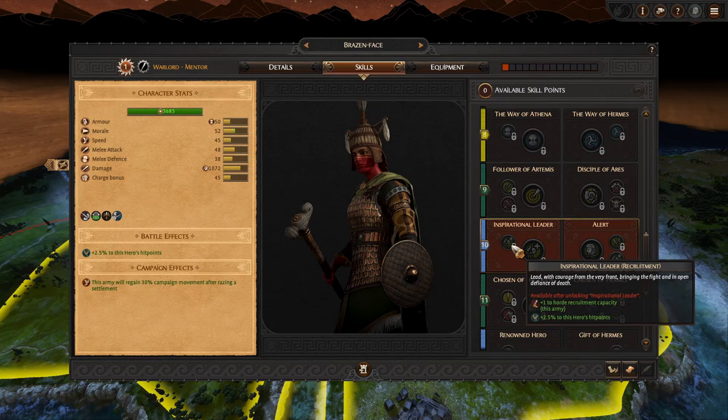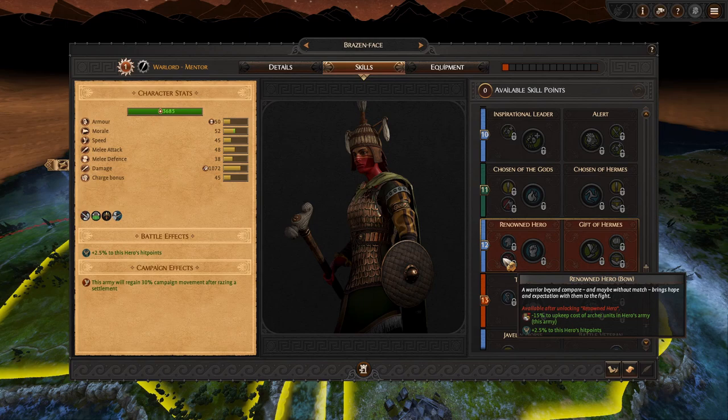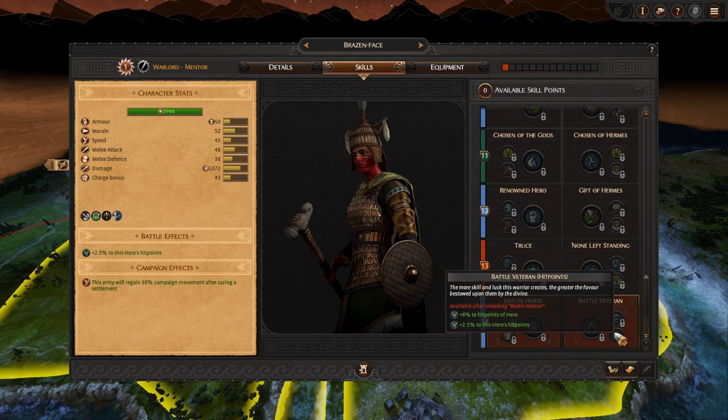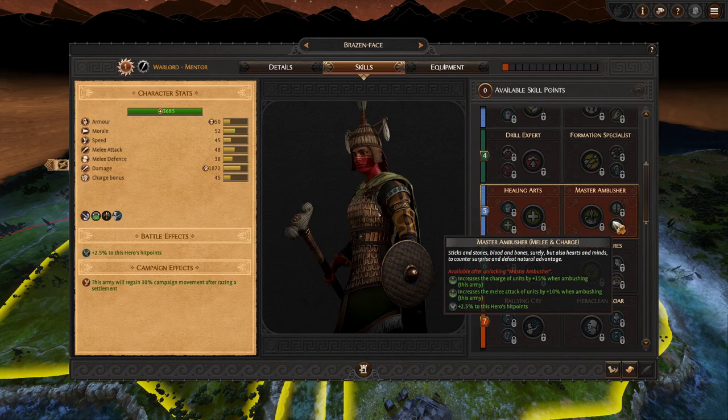We can build her toward Drill Expert into Missile Drill Expert for plus two ranks to all range units, then over to increase their experience further. There's also a Recruitment Capacity skill which is nice, especially since we're using her as a recruitment character. There's an upkeep reduction for archer units, but we're not really going to train many archers - that would be great for a Pilota campaign but not ours. We did recruit the right character for missile units.